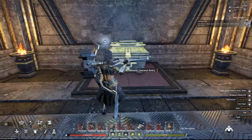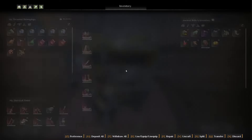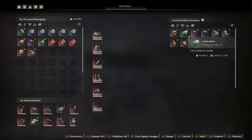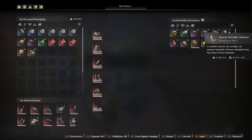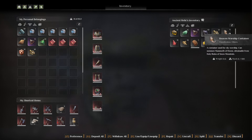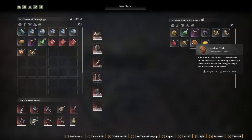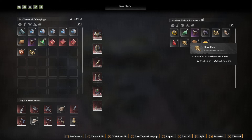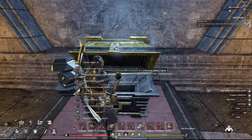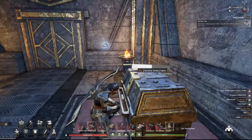Let's go to the loot room. Oh, these treasure chests look big! Ancient relic, ancient relic - okay, all of this stuff you can get outside. This might be special: ancient texts. Okay, this you can also get somewhere else, so I don't think there's anything too special here.